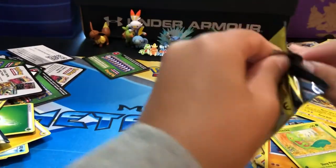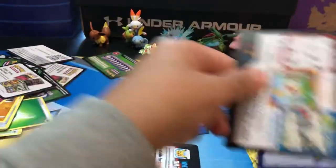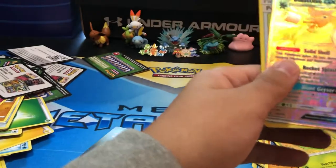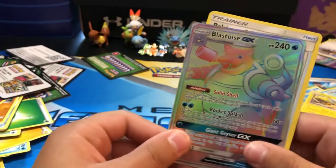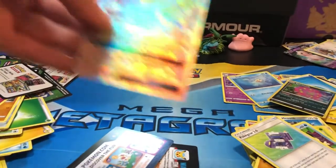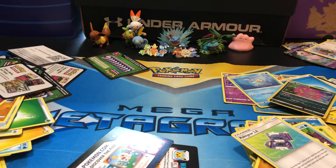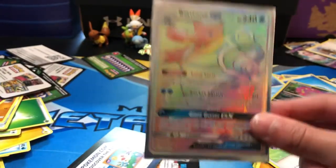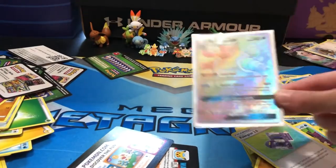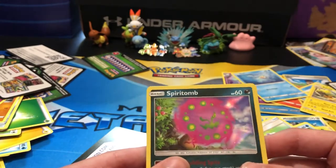And then Unbroken Bonds. Boom! Oh, that's the one I wanted! And I got a Spiritomb holo! That's the one I wanted. Look at that — I'm going to sleeve that up. They're not insanely rare. Blastoise! And I also got my Mewtwo. Spiritomb — I always thought Spiritomb was a pretty nice Pokémon.